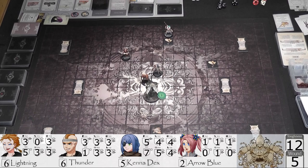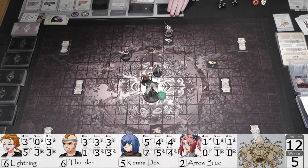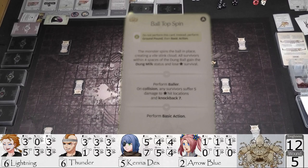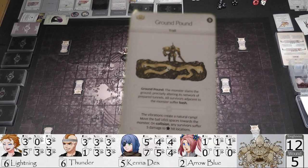Now it is the monster's turn. He's suffering from Separation Anxiety, so we do not perform Power Forward. We draw an AI card — Ball Top Spin. With Separation Anxiety, do not perform this card; instead perform ground pound, then basic action. Ground pound: the monster slams the ground. All survivors adjacent to the monster suffer bash — that's no one. Thunder gets knocked down though, and he's adjacent.